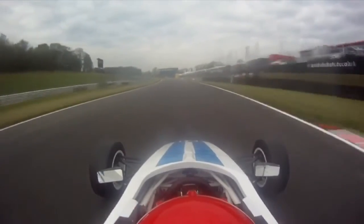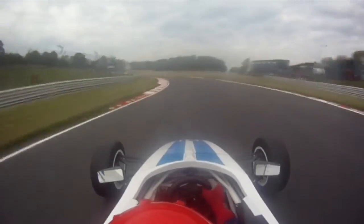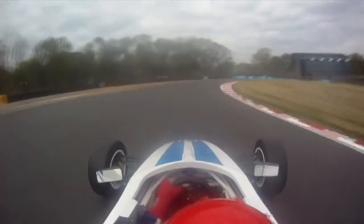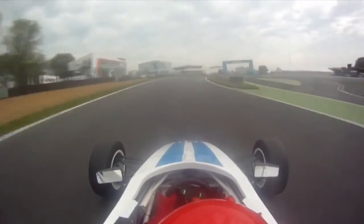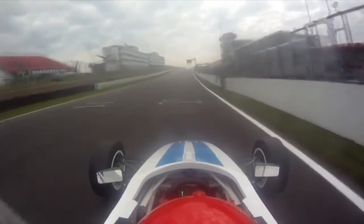Just a dab on the brakes on the way into Surtees, no downshift there, then flat through McLaren and hard on the brakes for Clearways — two downshifts. Clip the apex and let the car run wide, back onto the pit straight. The shortest circuit we go to, quite a frantic one too, and that's over the line — Brands Hatch Indy.